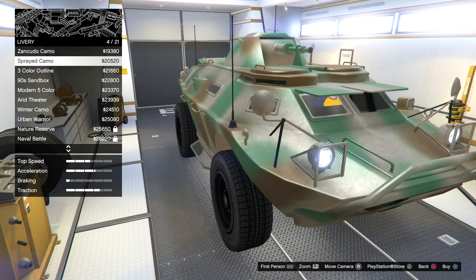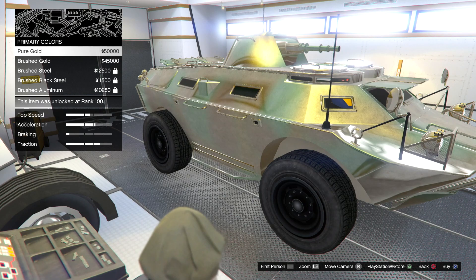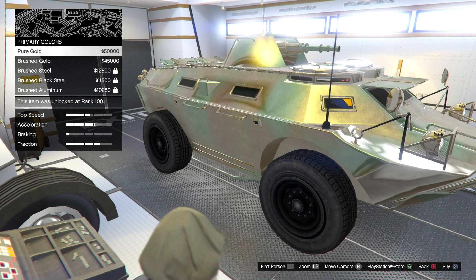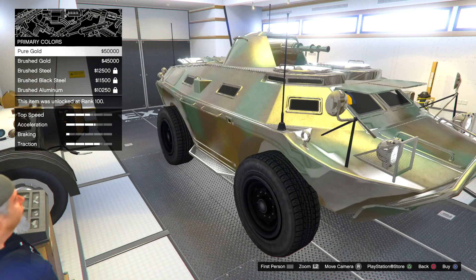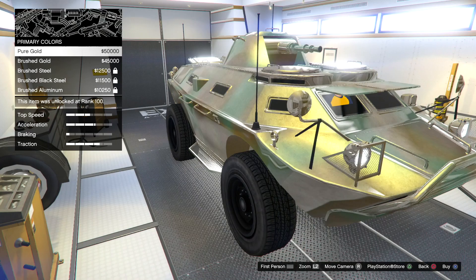Proximity mines — we still can't get this. This weapon can be unlocked for purchase via research in the bunker property. So there's still a bunch of stuff I need to unlock. Primary color — I can paint it gold. I think I might paint it gold. Let me switch the other colors real fast to see how drastically it switches. Quite drastic, actually. It is going to be gold — I'm going to paint it gold.